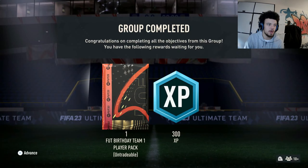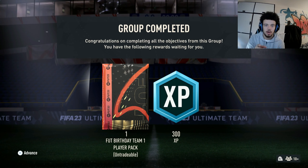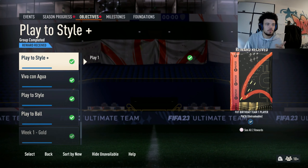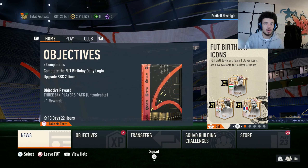Alright guys, so we have ourselves a Fut Birthday Team One player pack. If you guys haven't done this, be sure to do play to style, and then you guys will get this objective once you complete it called play to style plus, and then you guys will get the Fut Birthday Team One pack.